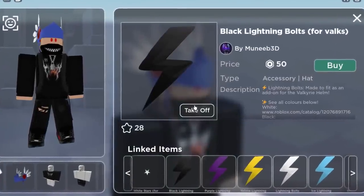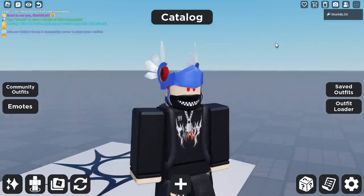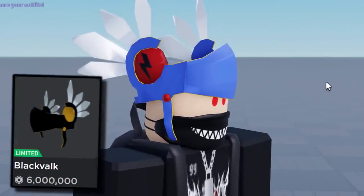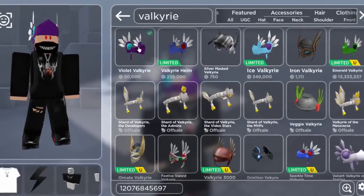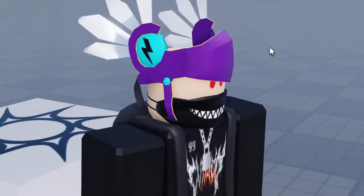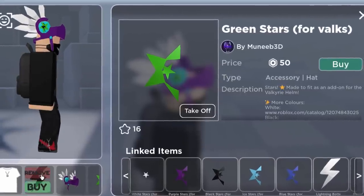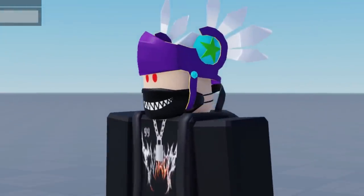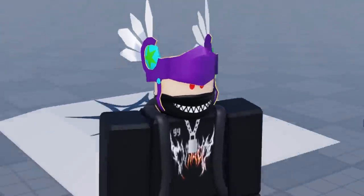Let's try the black lightning bolt. There we have it — I do like that one, it fits in well with my avatar. I think this lightning bolt would work really well with that yellow and black Valkyrie. The most popular Valk is probably the violet Valk, which is on sale for 50,000 Robux — though I wouldn't really recommend buying it, it seems way too overpriced. Let's try a weird combination with a green star. We've got to take the lightning bolt off first, otherwise it looks a bit glitched. It still doesn't look too bad though.